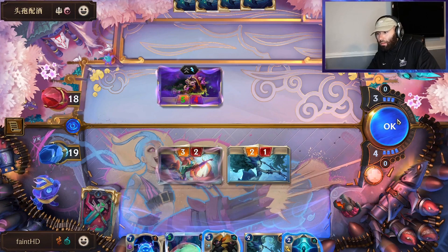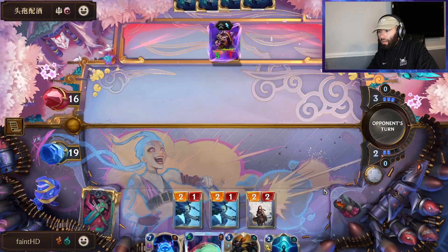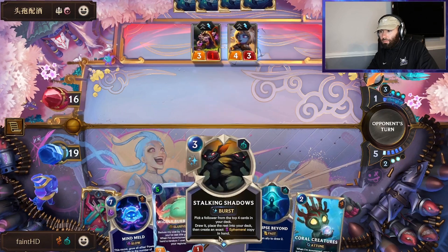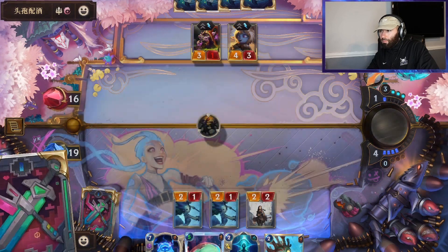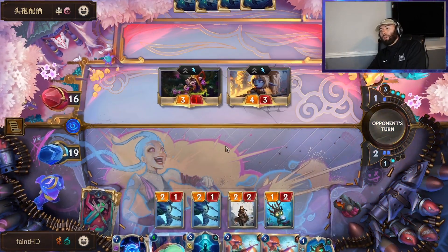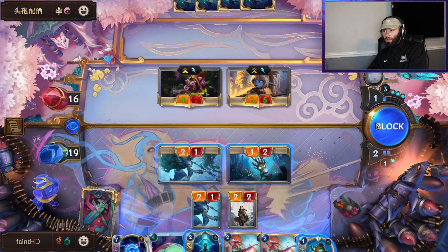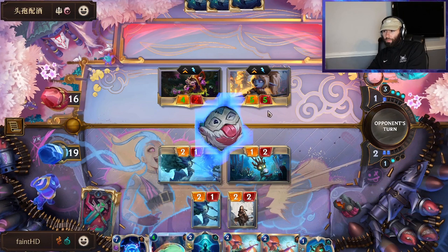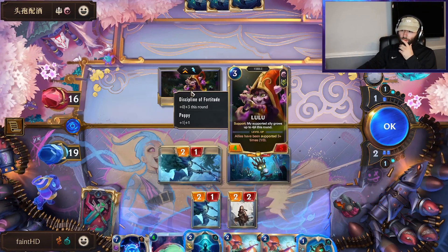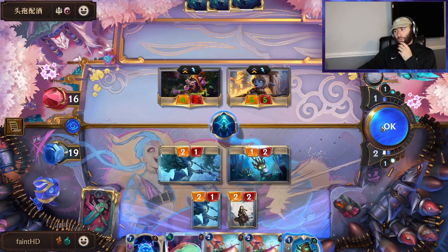I'll just drop another Warden here, be a little bit mana efficient. Songstress is a pretty good hit. We're gonna play Coral Creatures so we'll have a spell to maybe take advantage of — Sapling Toss could be that, it's a little awkward. I might have wanted to set this up into our attacking turn. We just block like this, see what his response is. So you figure he has a way to save Lulu here. This goes to five — it drops back down to three anyways. This is actual damage — no, it goes to four. We'll just Glimpse off the Poppy.